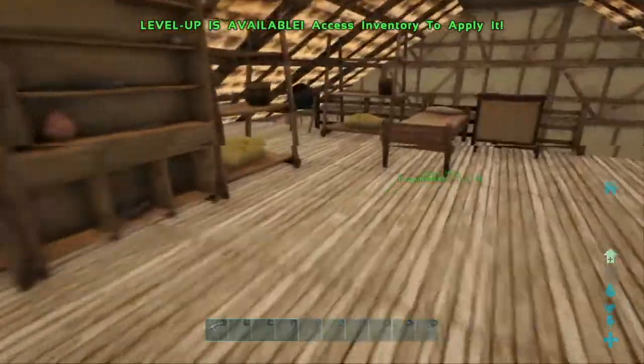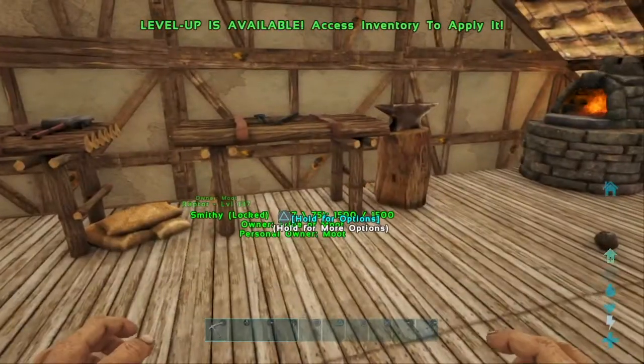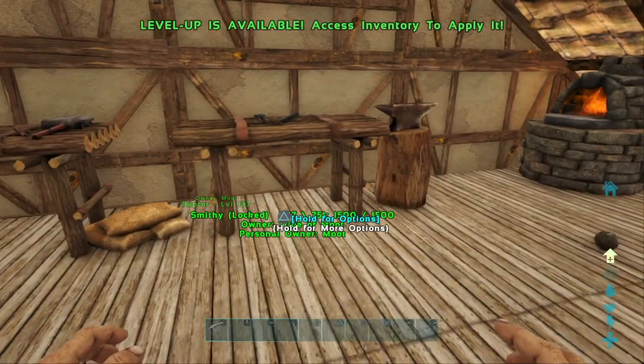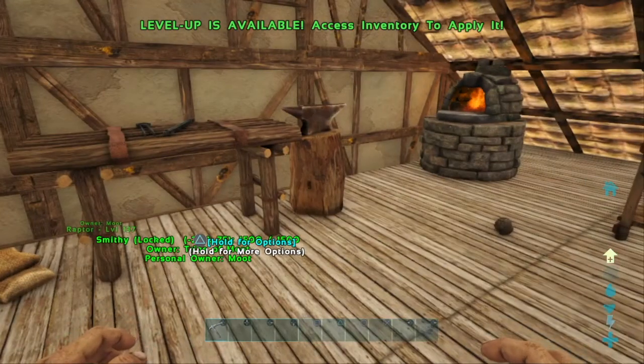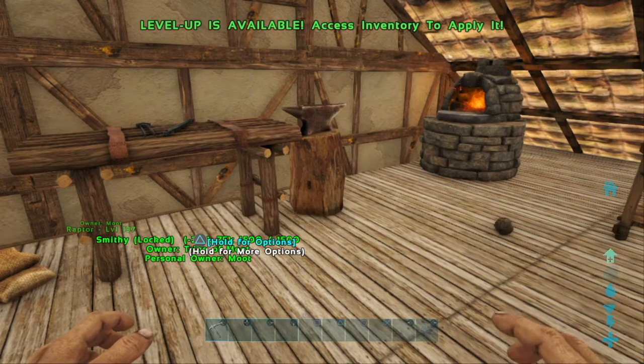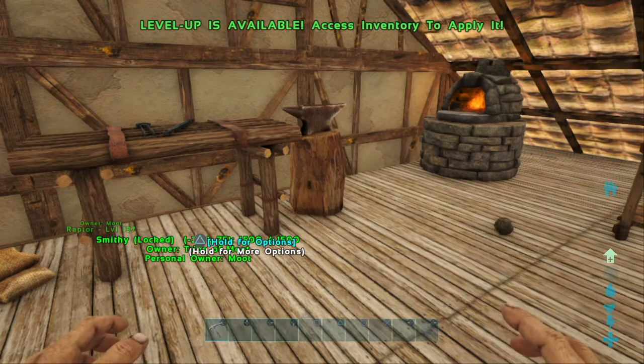We can make things such as the cement mix over here, which allows us to make cement. The steel ingots are extremely useful in Primitive Plus, and it's one thing that you will need. It will most likely be required of you to make these steel ingots to further yourself in the game.